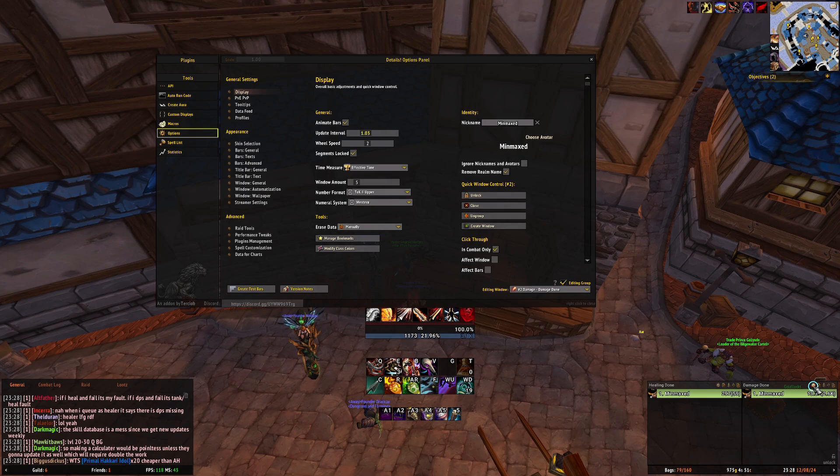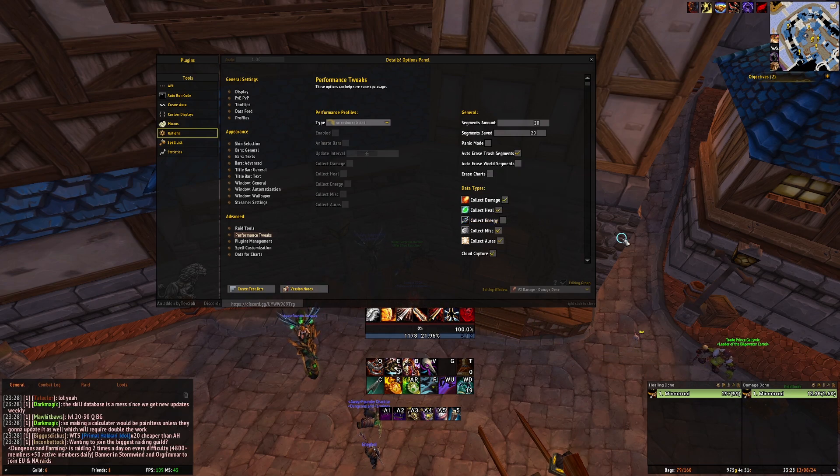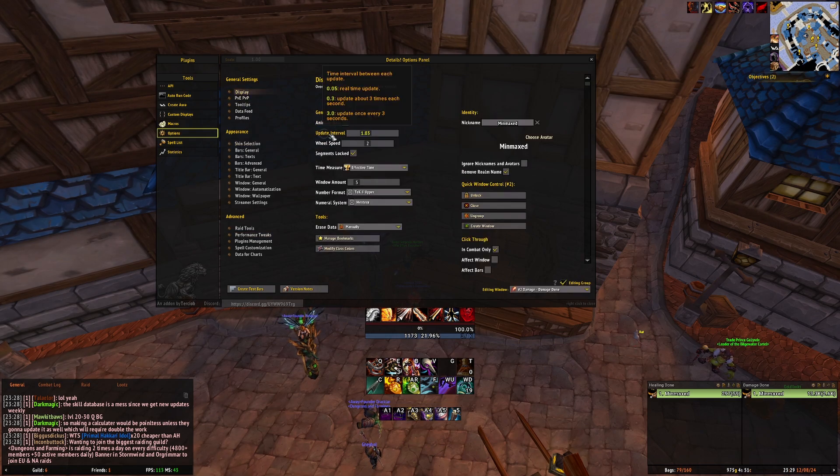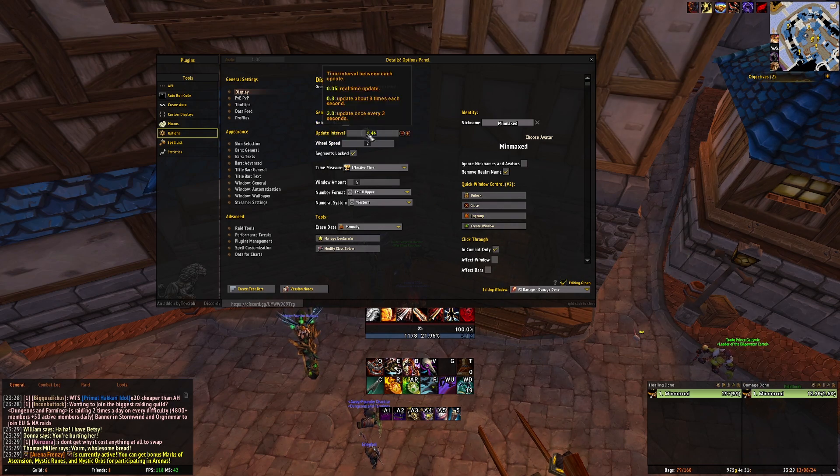So next step, we go to Details, we go to performance tweaks. We click off 'collect energy' because we don't really care about this. You still want Auras, you still want Miscs probably if you like to check spells and interrupts and stuff. Heal damage is self-explanatory. But the most important thing you want to do is display update interval. By default it's set to be very low. Something like one second or even 1.4 is fine because you don't really need real-time updates on your Details, and it's also very CPU intensive.